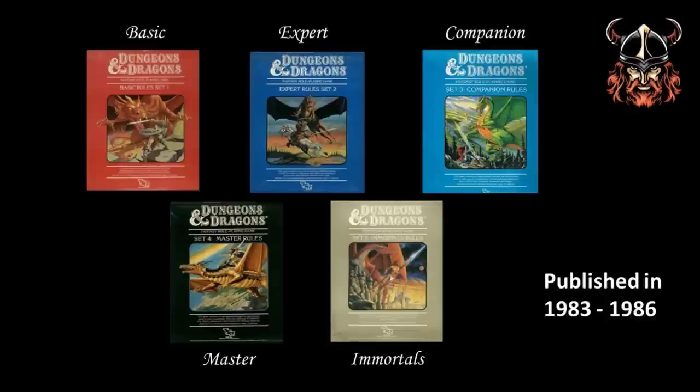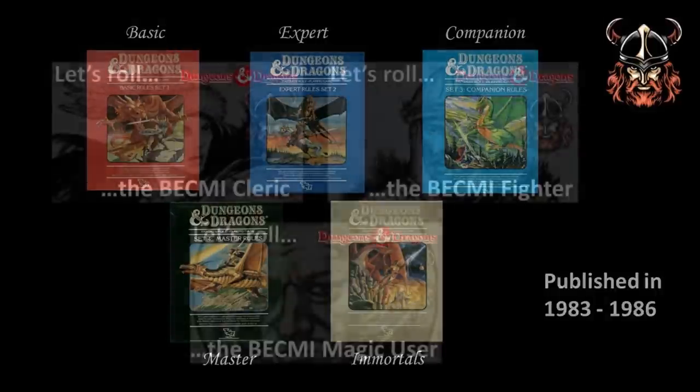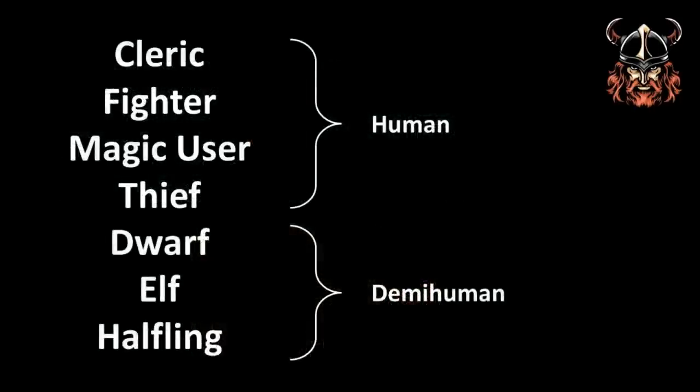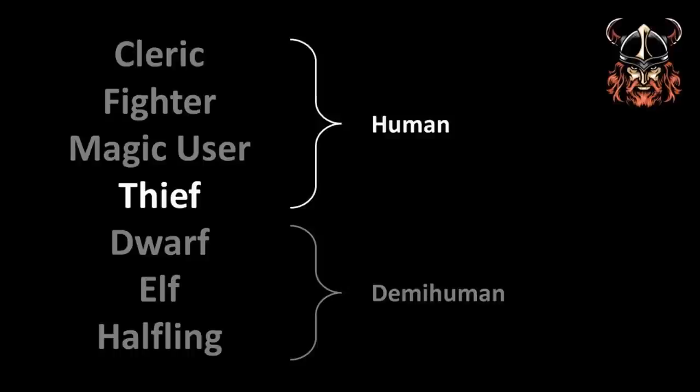Before I continue with exploring the generation of a BECMI thief, I recommend those unfamiliar with this edition of the game to watch the previous episodes in this series, exploring the generation of a cleric, fighter, and a magic user, as I use those videos to introduce some rules that may not be explained here. Moving forward, I will assume that you have watched those videos first. Today we're going to look at generating the fourth character class we come across in the rules, and that is the thief.